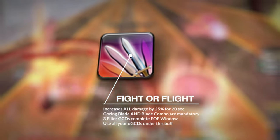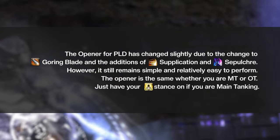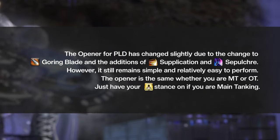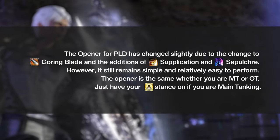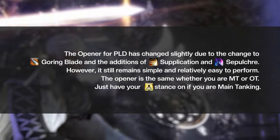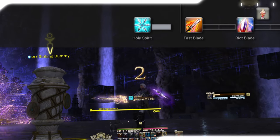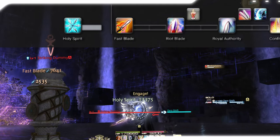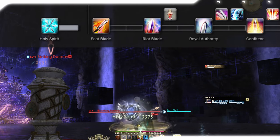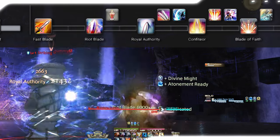The opener for Paladin has changed slightly due to the change to Goring Blade and the additions of Supplication and Sepulchre. However, it still remains pretty simple and relatively easy to perform. The opener is the same whether you are a main tank or off tank — just have your stance on if you are main tanking. First, we'll start by casting a Holy Spirit about 2 seconds pre-pull. Slide cast up to the boss and begin your standard combo. Push in here after Riot Blade, and double weave Fight or Flight and Imperator right after Royal Authority. Then start your blade combo.